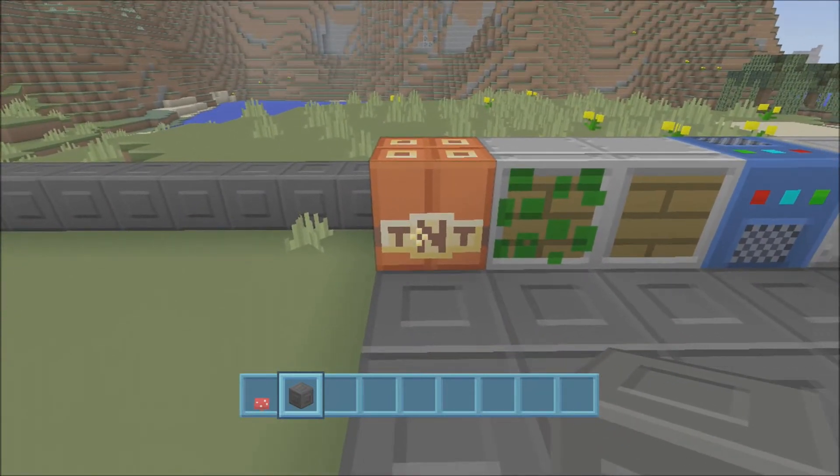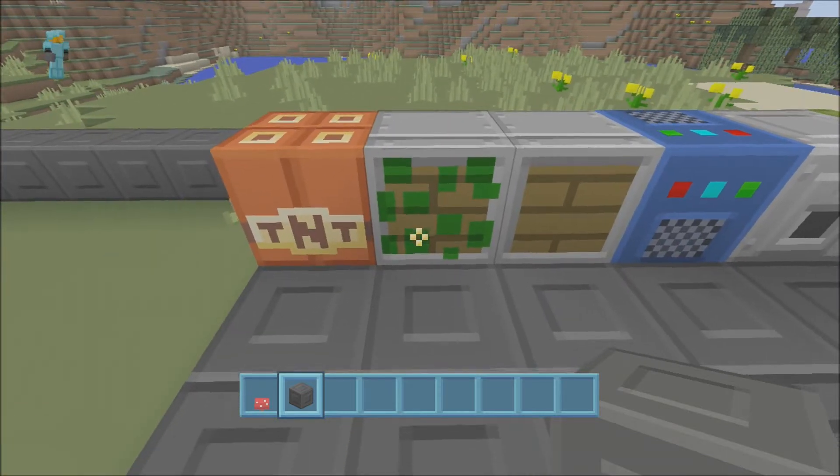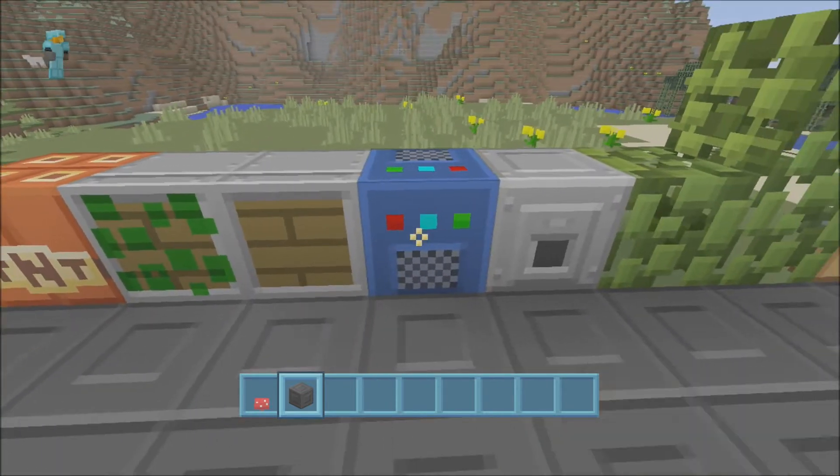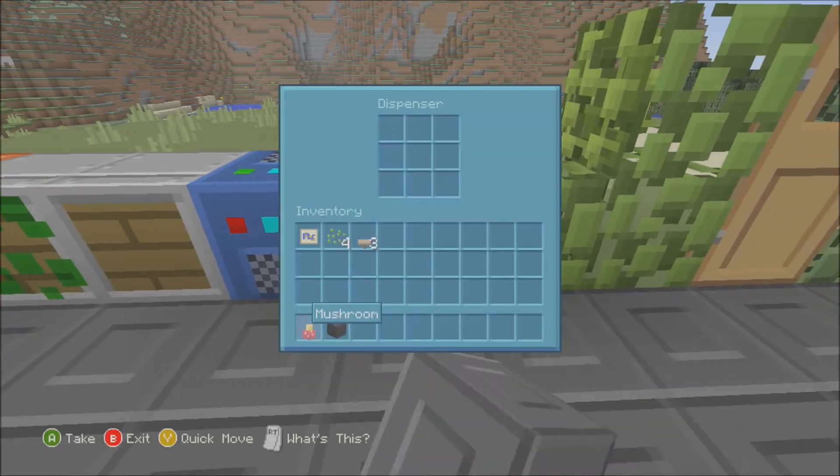You've got your TNT block which really looks deadly — I'm going to have to use that. You've got a sticky piston here, your normal piston, this is your note block, and this is a dispenser.